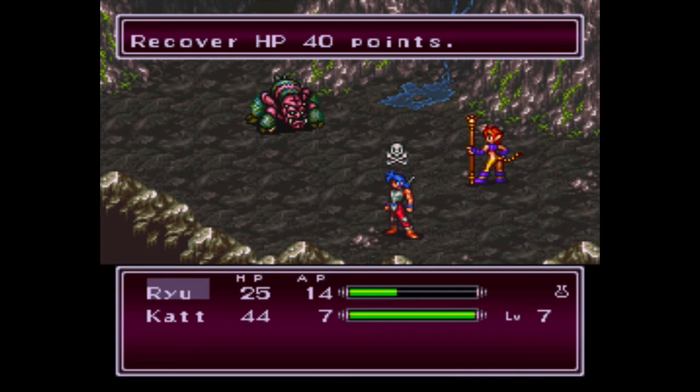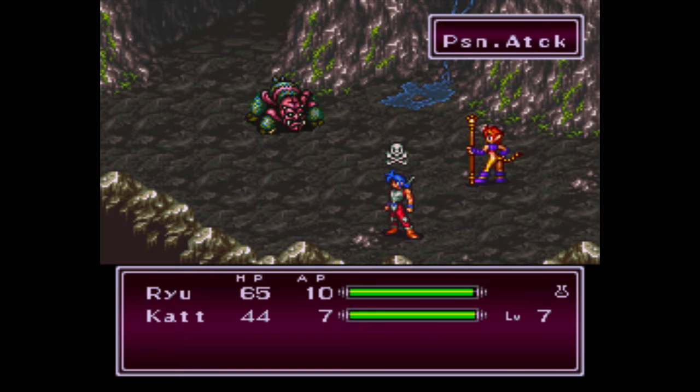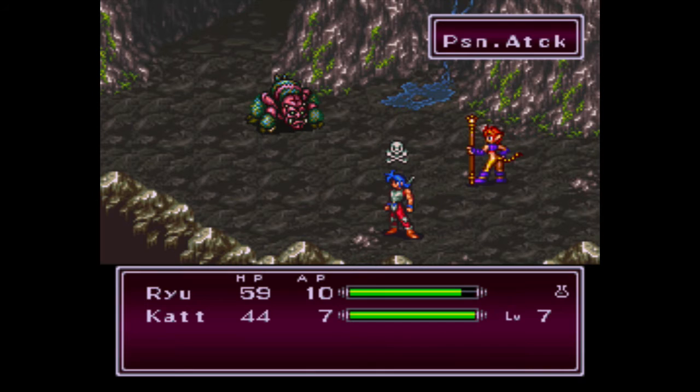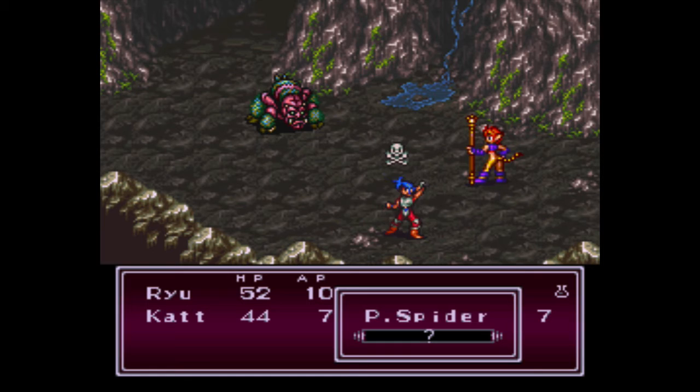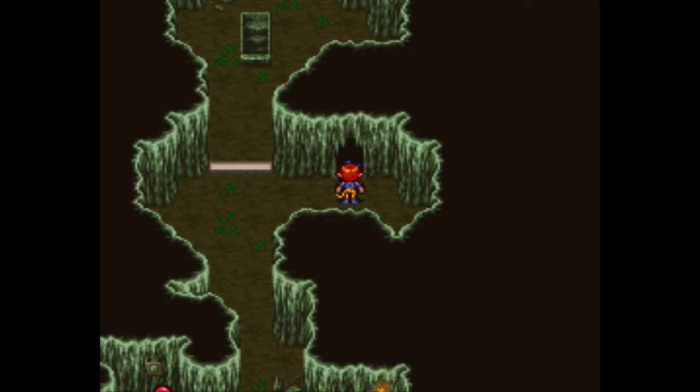Dang it, poisoned me again. I guess I should cure — I can heal up after this fight. We'll be alright, we'll be able to survive. Man, I maybe should have brought more antidotes. Let's auto battle at this point — basically just go out and try to take out this poisoned spider. He keeps poisoning me, which is fine. There we go, got him. And Kat gains a level — woohoo!